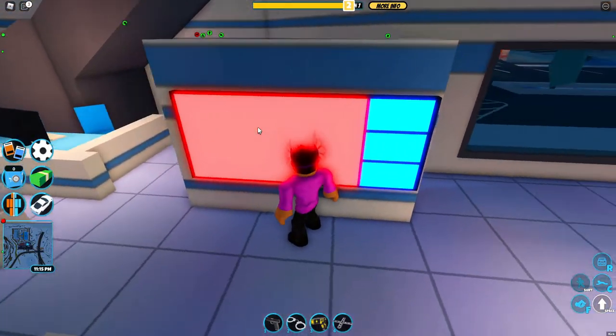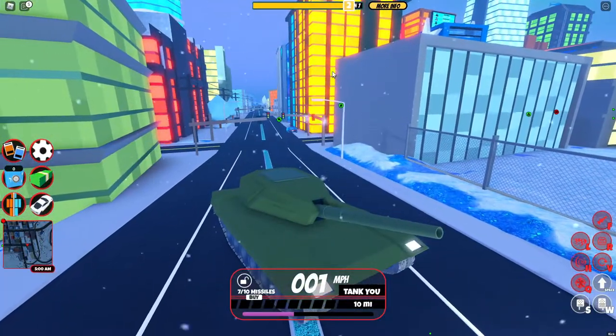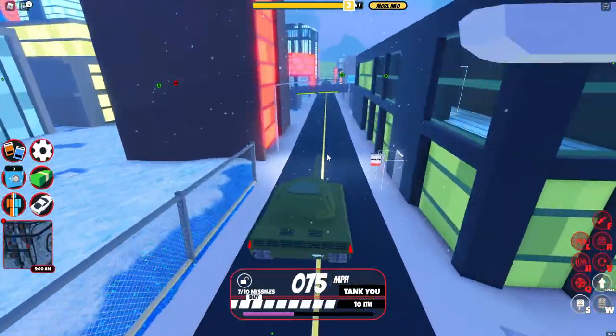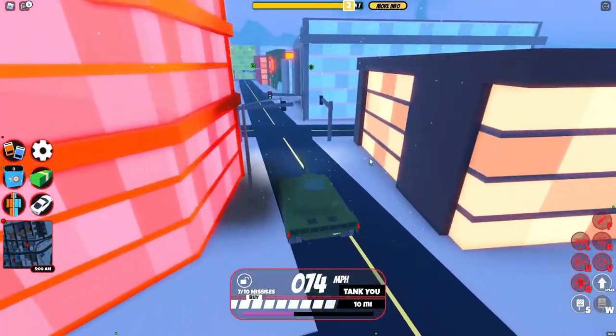You've got to sacrifice something to have high quality gameplay. So before we rob the brand new jewelry store, I want to show off the tanks. To buy them, you can go to the military base — they're right at the end of the runway.